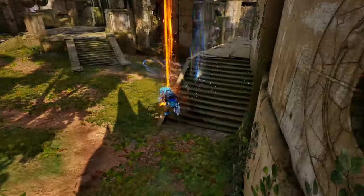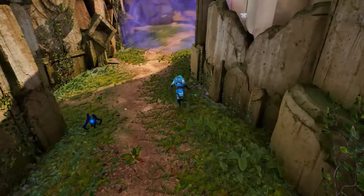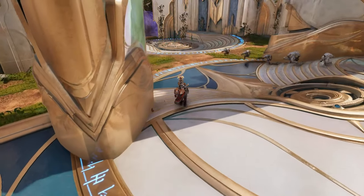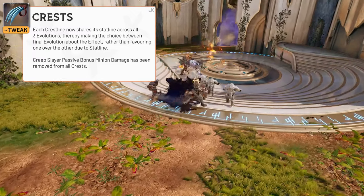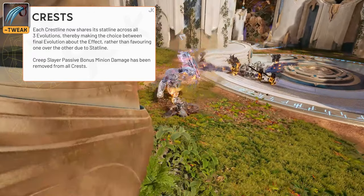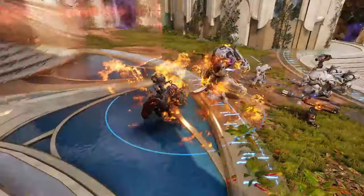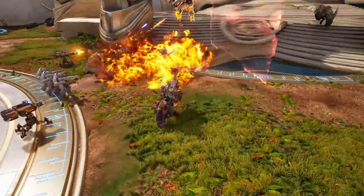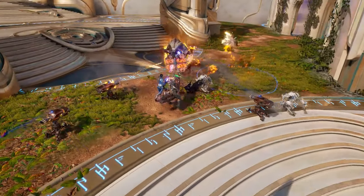Now let's talk about the significant item changes that have happened to previously existing items, starting with the crests and then going by archetype as well. Crests have all been normalized by type, so now you'll be picking a crest based on the active that you want, where previously some crests had better stats than others. For the carry items, 7 carry items have received significant updates in patch 0.18, with new stats being added as well as passives gained and removed.